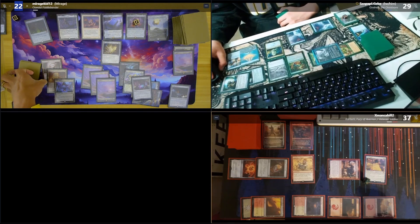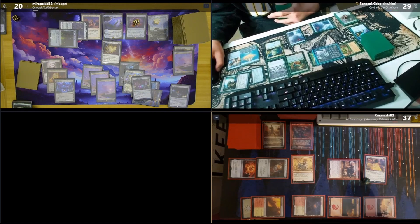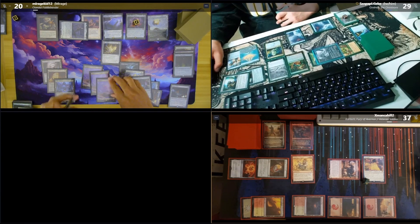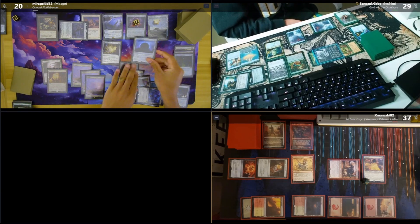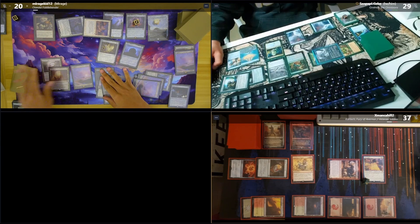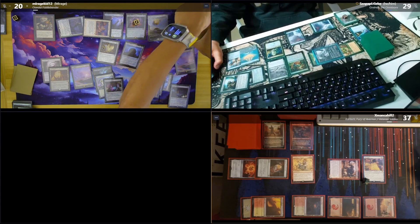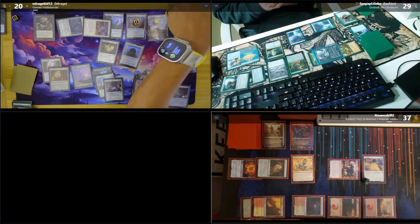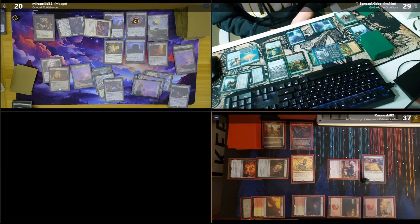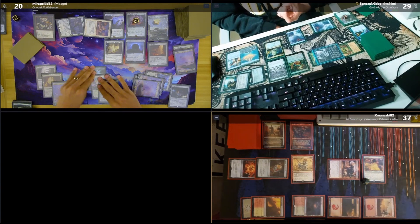I'll tap three and play a Bonder's Ornament, then sacrifice the Staff — I'll lose two. I'll get a Helm of Possession, which lets me sack a creature to take control of a creature. I'll cast my Stone of Air, pay two to return my Staff back to my hand, then pass. End step triggers — Chishiro first, discover five: Thran Dynamo. Then Palantir triggers with five counters — choose X: mill five or draw? Draw. Pass.